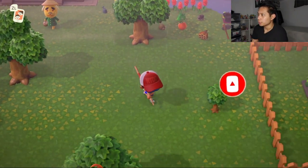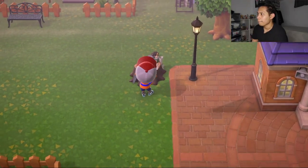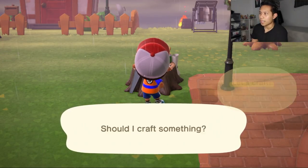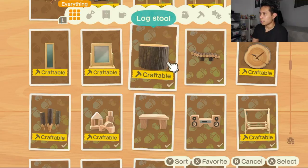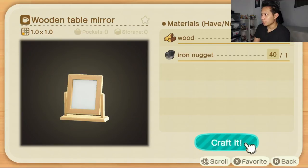Let's run on over to my crafting table. What you need to do is craft a mirror — it doesn't matter what mirror. I don't remember how you unlock this, but if you don't have the recipe for a mirror yet, just keep playing until you unlock it. You're gonna need three wood and one iron nugget, so let's go ahead and craft it.